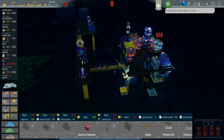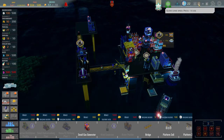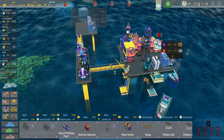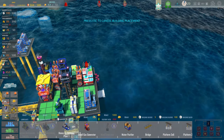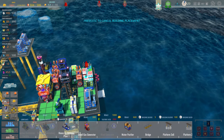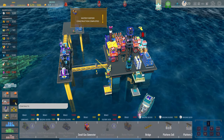The expedition found 25 food — something, better than nothing. There goes all the money paying wages. The water purifier is something we need — sticking it down. Don't have room here — finding a spot. Now we'll start getting some water, which is good.